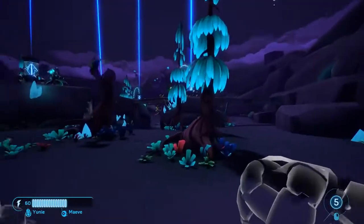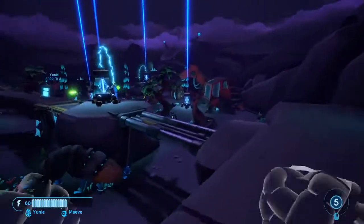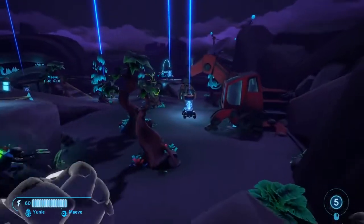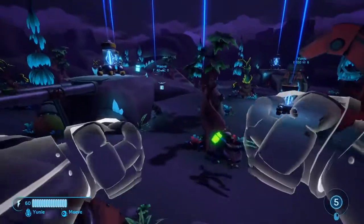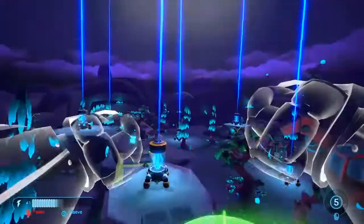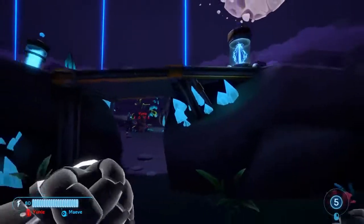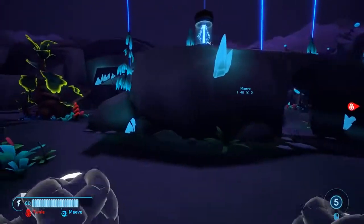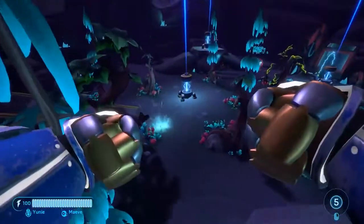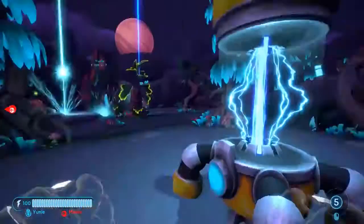Your objective is to destroy all 6 Extractors in the map without drawing too much attention to yourself. Be careful and do not confront Enforcers head-on, as they have many abilities to reveal you and take you down. Every time you strike an Extractor, all Enforcers are alerted. If you strike multiple Extractors in short bursts, it will be harder for Enforcers to follow your movements.